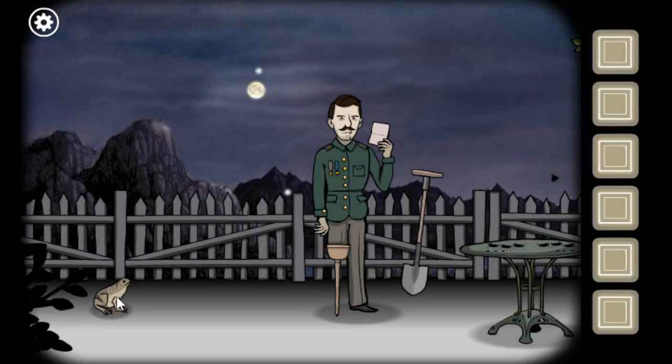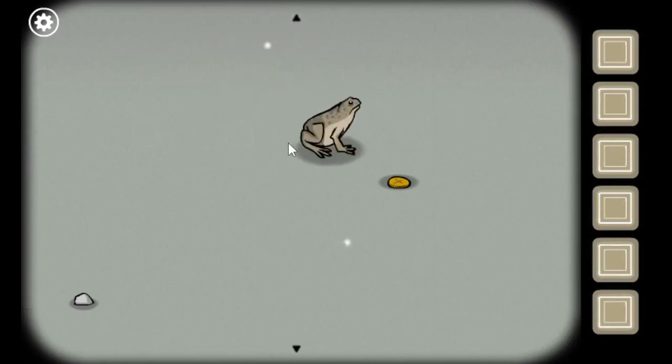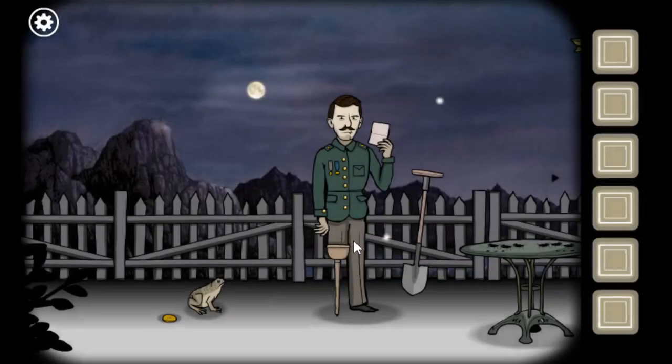Why is there a frog? Why is the frog contemplating the man? Why does the frog have a coin? All right, Mr. Frog, do you want this coin? What are you doing? All right, you're just leaving. All right. Sure, why not?